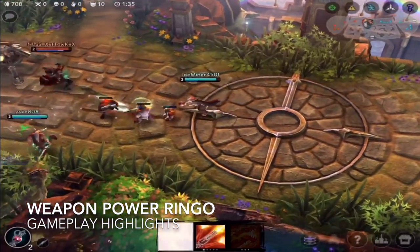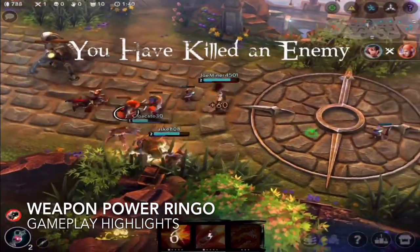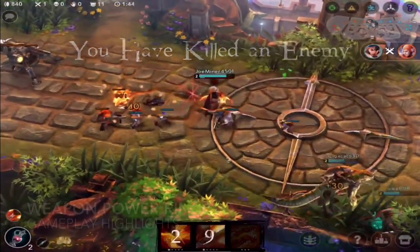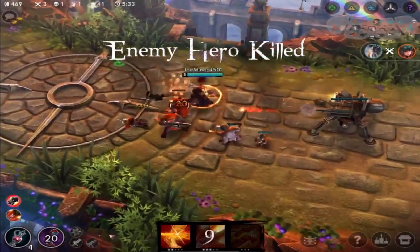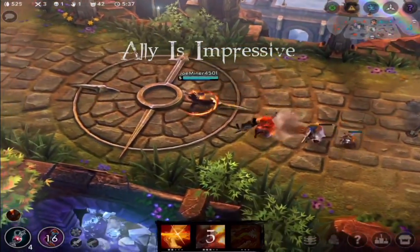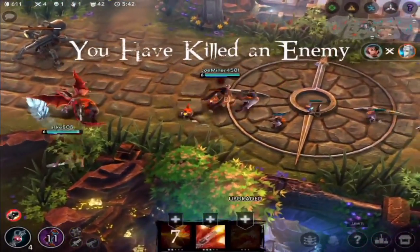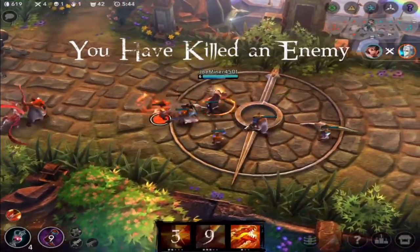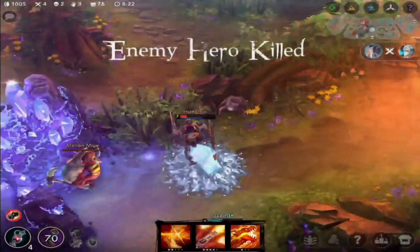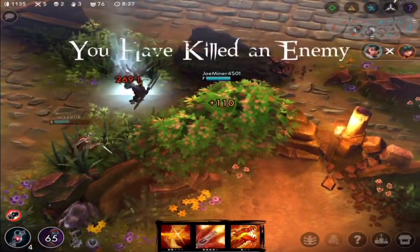Let's take a quick look at some weapon power Ringo gameplay. I use my Achilles Shot so that he will be slowed and rooted by our Rhime in order to pick up the kill. In this next teamfight, I notice my allied jungler invading and taking out the Joule. I see the roamer has come up and I use my Achilles Shot to finish him off. With two junglers dead and no threat, I can freely farm. In this next teamfight, I rotate towards the enemy jungle as our Rhime took out the roamer, and I clean up the jungler.